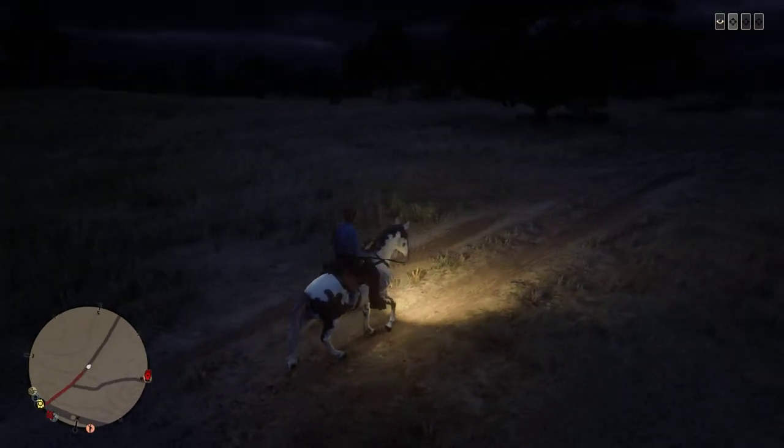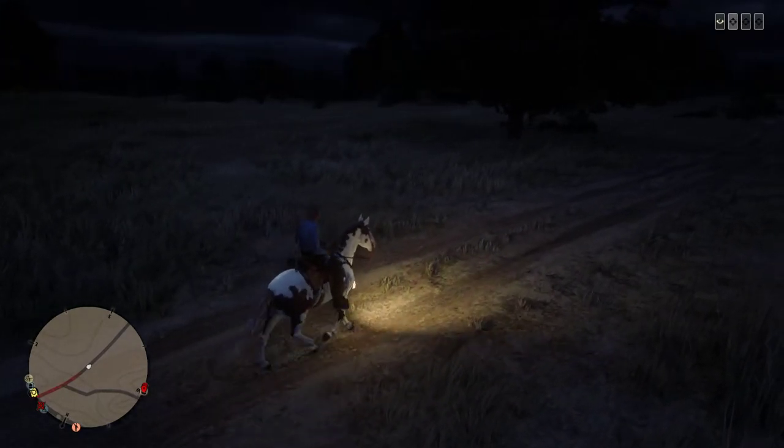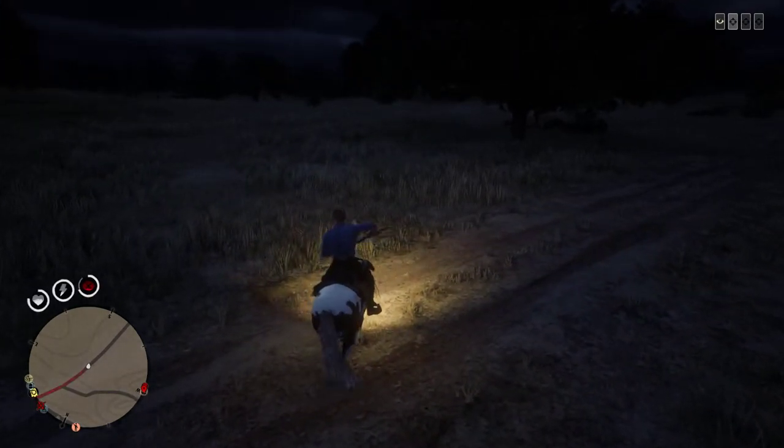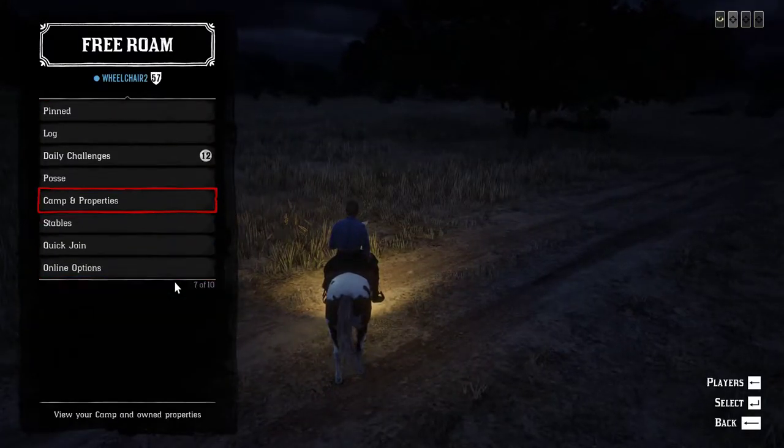Hi everyone, welcome to this video. I'm going to show you how to form a posse in Red Dead Redemption 2. To form a posse, press L and go all the way down to posse.